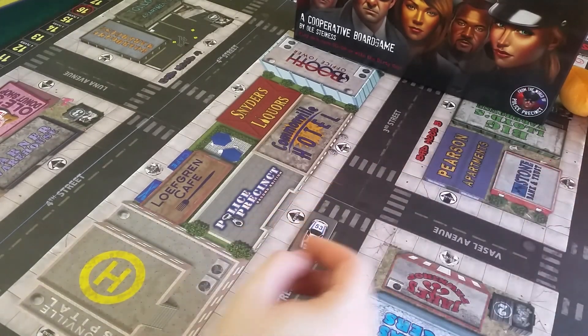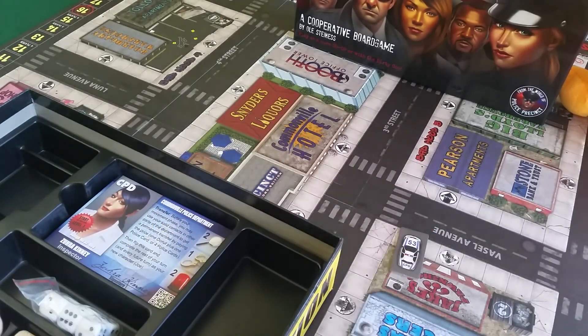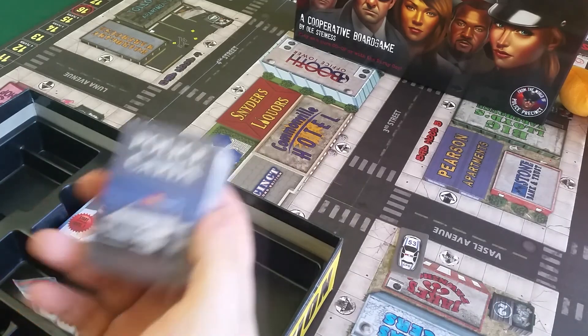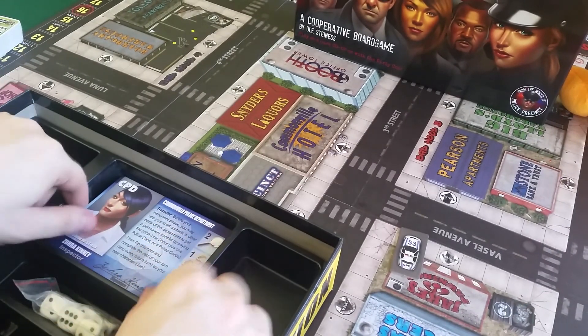Let's see what's in the books here. We have some standard dice. And here we have some murder weapons, and some police cars, and some other cars. I'll get into them soon.